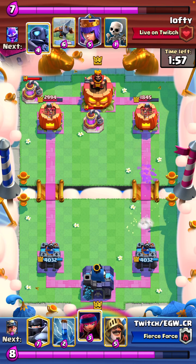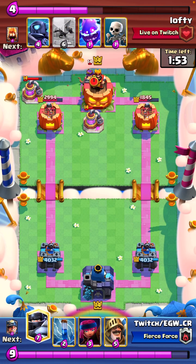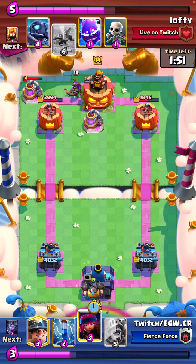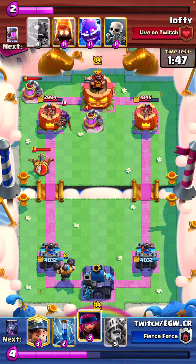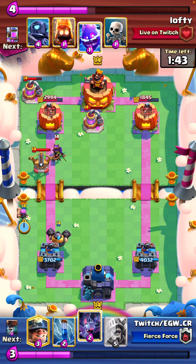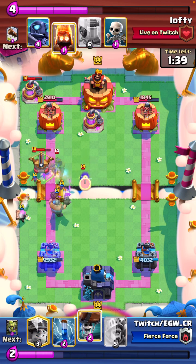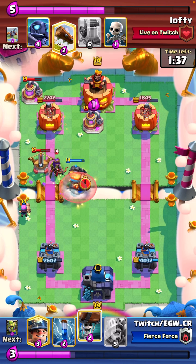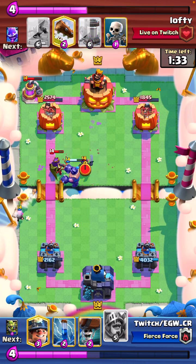We let it connect, we go for a firecracker because that's going to hit the Expo, maybe the queen as well. We actually protect it with the bats because that way it kind of messes up his spirits. Dead Expo, damage lead — so we're fine.